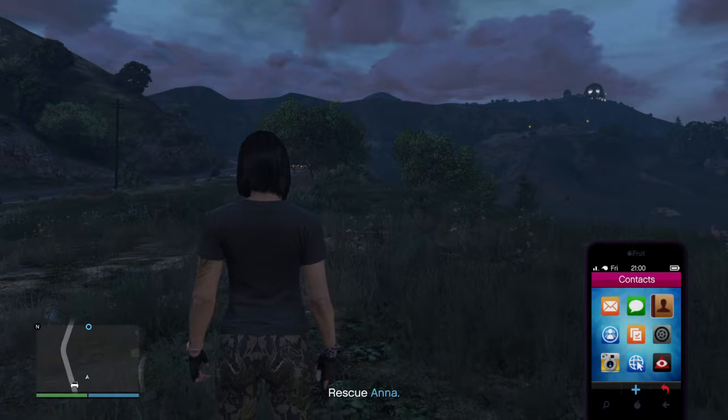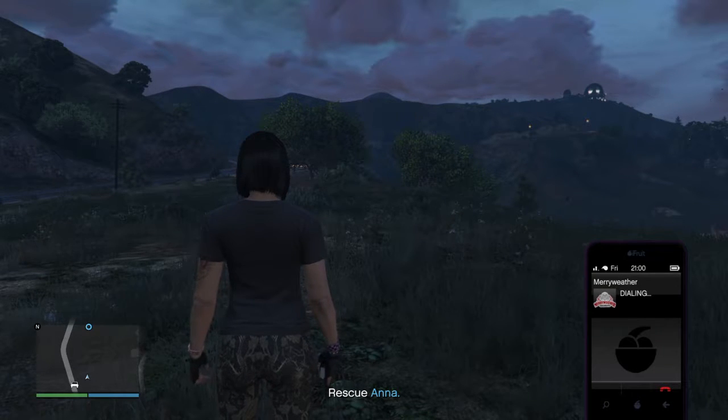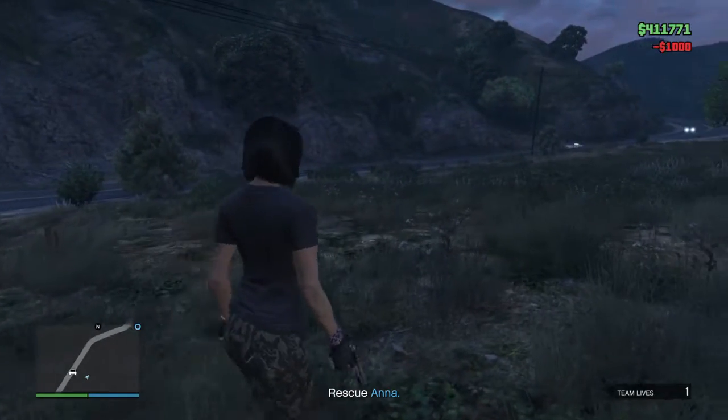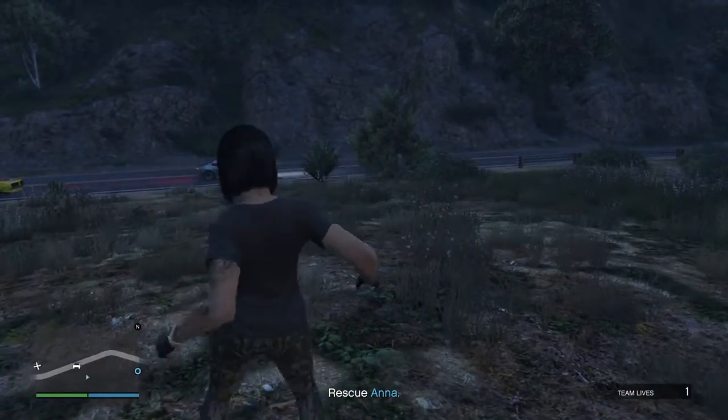Bring up your phone, go to Contacts, call Meriwether. Keep in mind this is if you don't have your own personal Meriwether Security. 'Consulting, how can I help?' — helicopter pickup. A helicopter has been dispatched to your location. Pump the air!